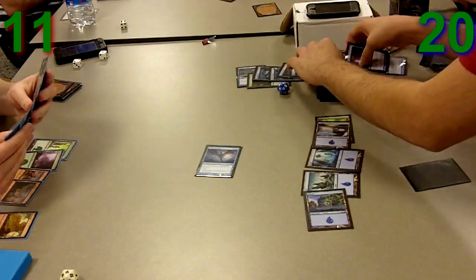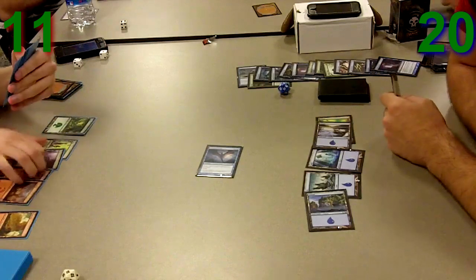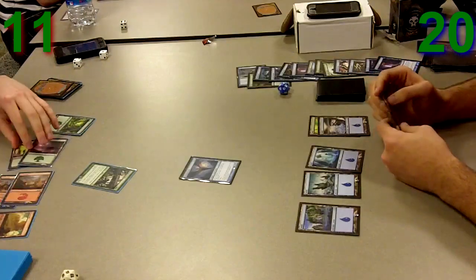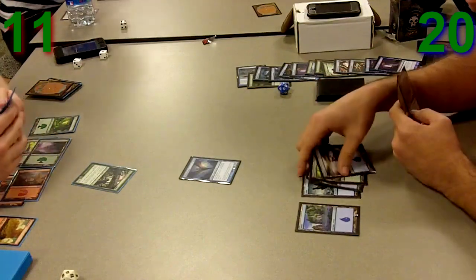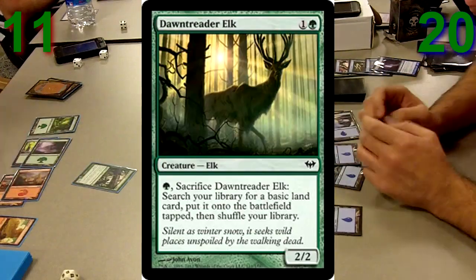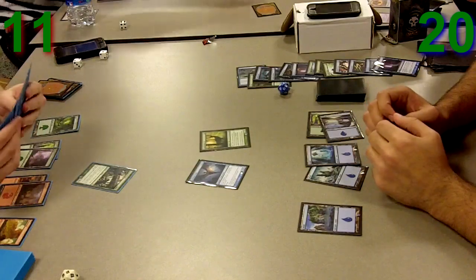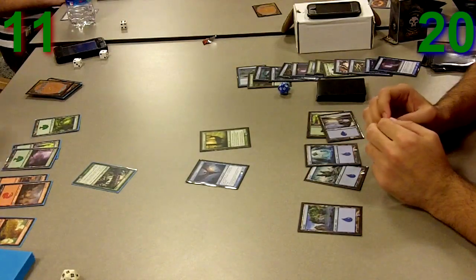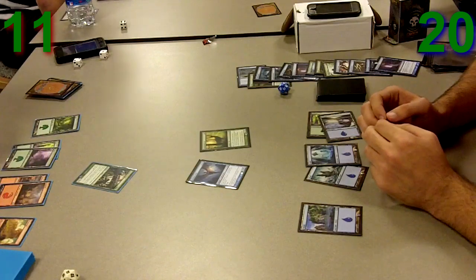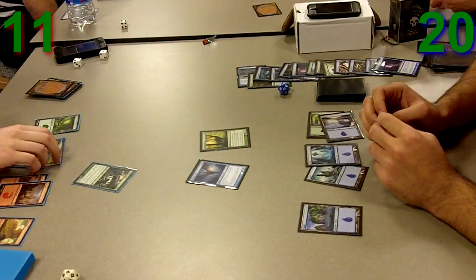I just Silent Departed his Kessig Recluse. Going back to the clock — if I had used Elder of Laurels to pump my Stitch Drake, he would now be at 9 life and on a 3-turn clock. I have two Silent Departures in the graveyard. I play my Dawn Treader Elk this turn. I think the main reason the Mulch was really bad is because I wanted any land, so I could play land and then Cackling Counterpart my Stitch Drake, which would have given me two Stitch Drakes to swing in.